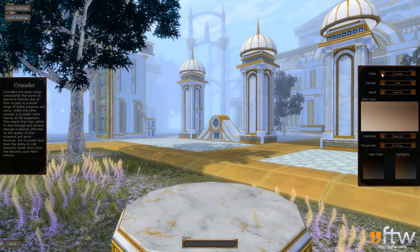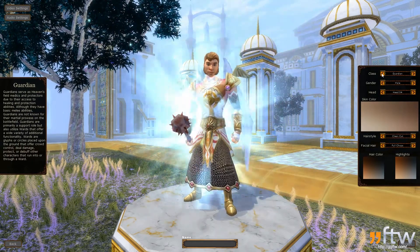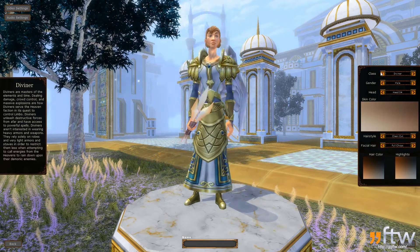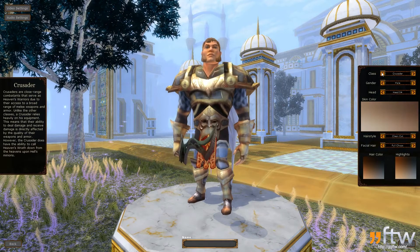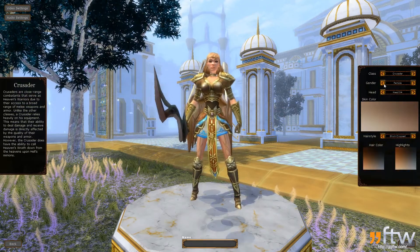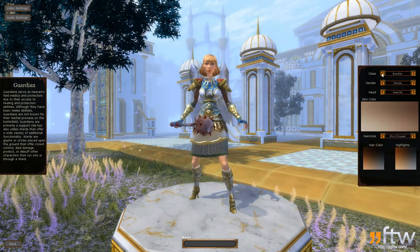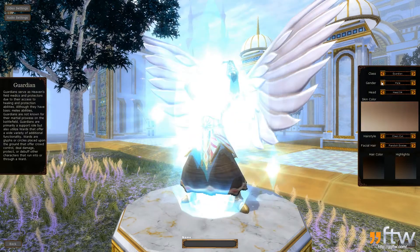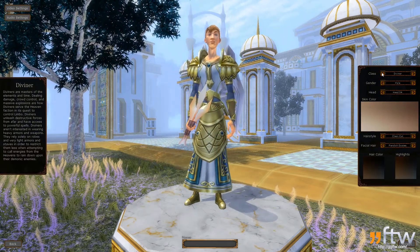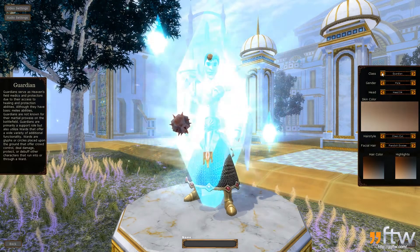And now we're at character creation. And a floating maze. This guy seems to have gone Super Saiyan. Response is quite slow on changing these character types. I'm not digging the female characters, but I am digging those floating weapons — that's kind of trippy. I'll scroll through a few more classes here and then just pick something. We have wings.